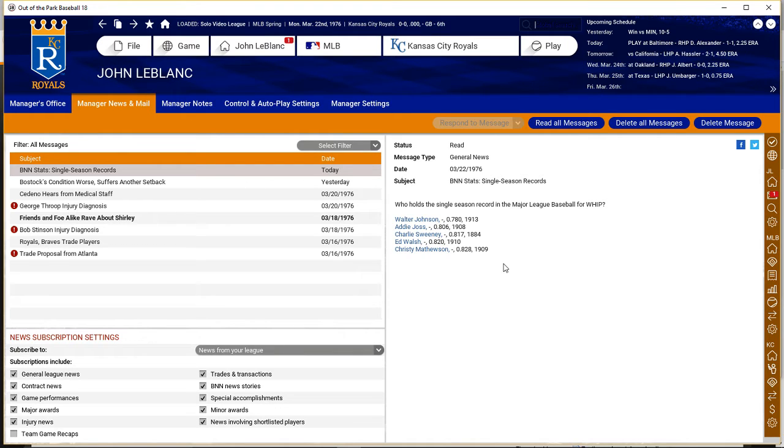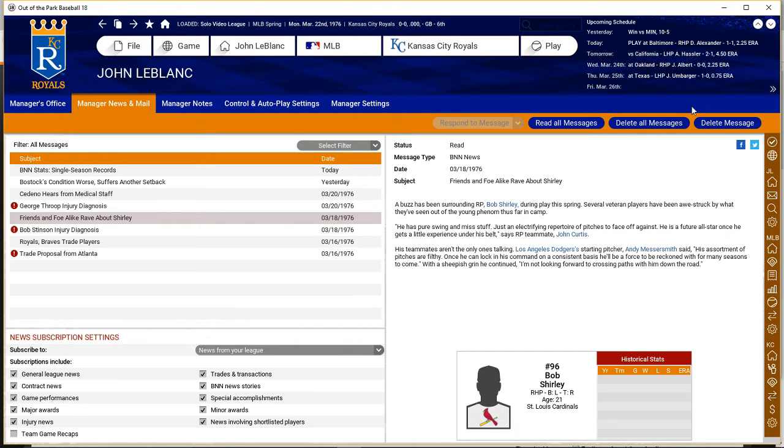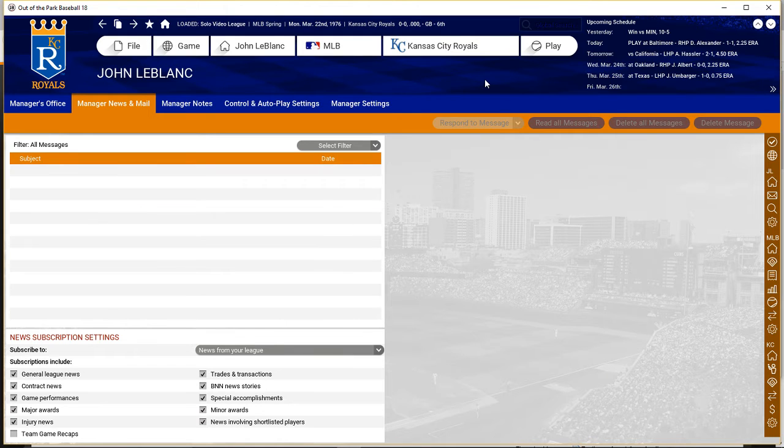What was the WHIP for Pedro Martinez? He had a lot of good years, but he had that one year with the Red Sox where he was just off the charts — he had an ERA below one, like .79 or something ridiculous as a starter. He had to have had a good WHIP that year. If any of you know what it is, stick it in the comments below. I'd be curious if he's not on this list or where he actually ranks. I think it was early 2000s, maybe 1999 or so — there was one year he had that was just out of his mind.